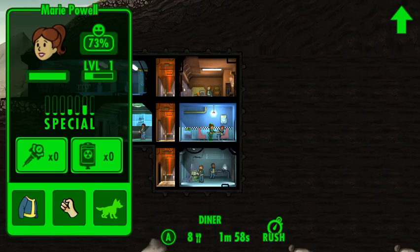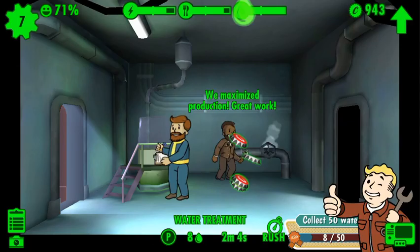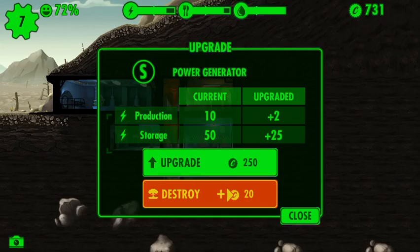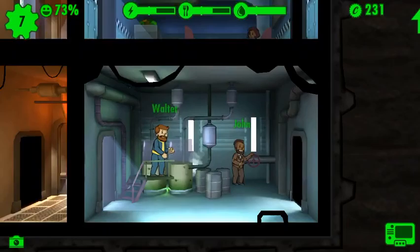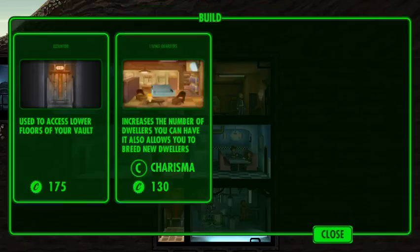We'll put it on him now. Nicely done — upgrade that, upgrade that, and upgrade that. Don't have enough to upgrade that, so what we'll do is equip him with the pistol. Not right now — first we'll do more living quarters.